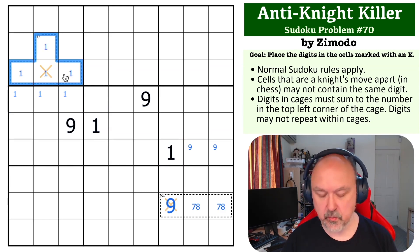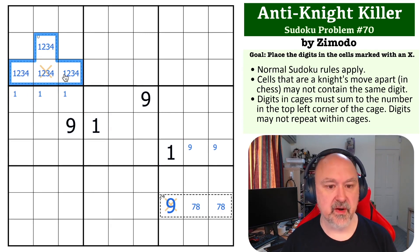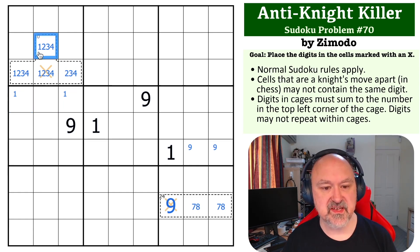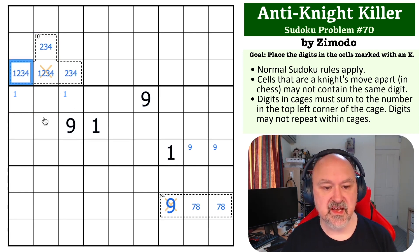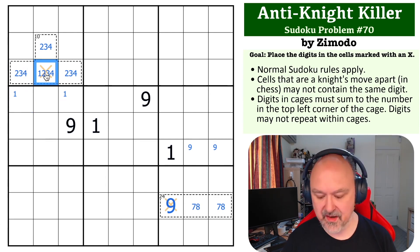A 10 cage has to be one, two, three, four — that's the only way to make a 10 cage in four cells. This one sees that cell, so it's not the one; this one also sees that cell, so it's not the one either. Now we've got one in one of these two, but this cell here is seen by both of those by knight's move, so that's not the one. This cell is seen by that cell by sudoku and that cell by knight's move — and that is why that cell is the one.